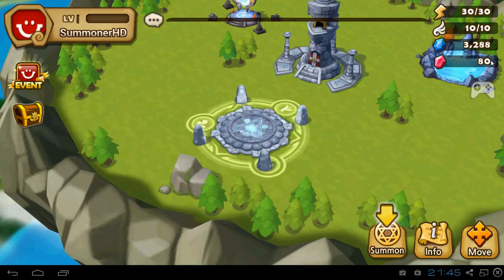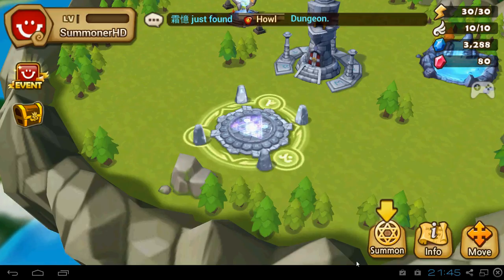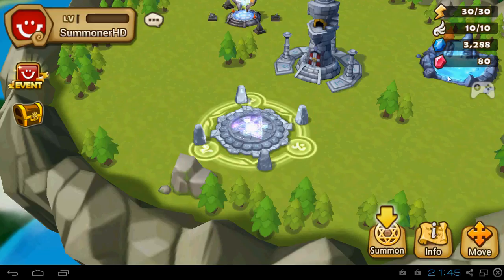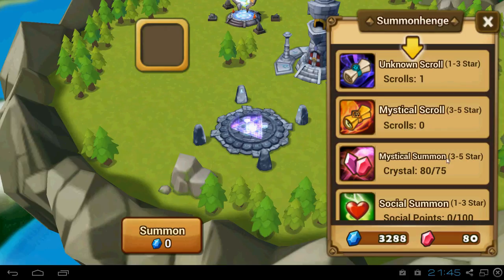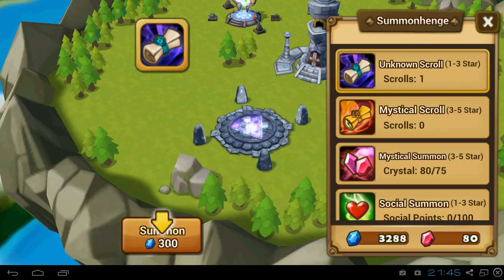At the beginning you can see you got 30 energy, 10 arena fights, 3288 mana points, and 80 crystals. These crystals you only have currently for the event.